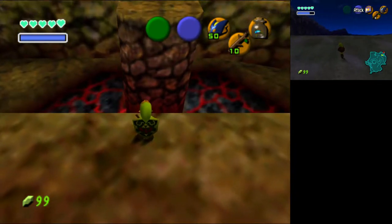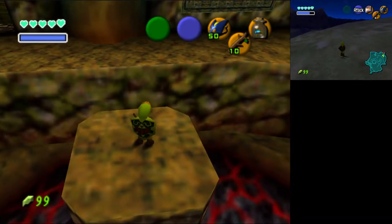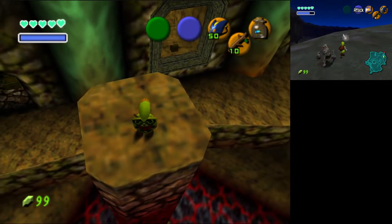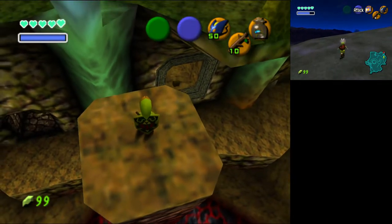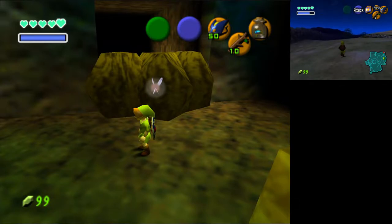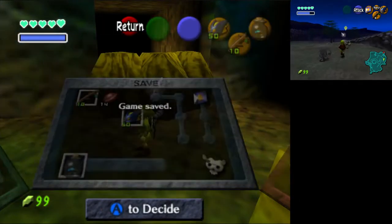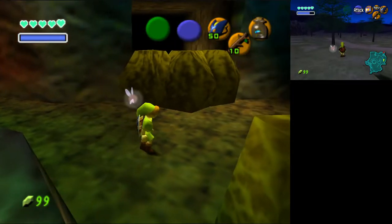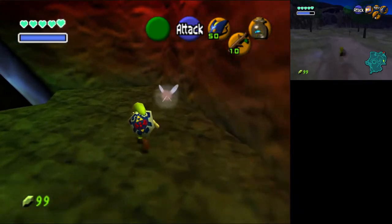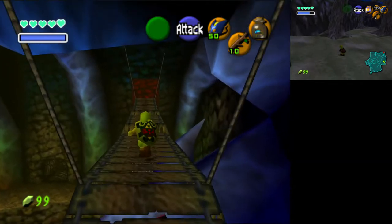I also missed a couple of business scrubs in the forest, so you can grab those if you have 20 rupees. The big things we're still missing are Ocarina, sword, and a bigger wallet — those would all be big advancement items. Since we're still limited to sticks and bomb chews, I loaded up on both between streams, so I'm fully stocked. I've got six sticks; I can kill Skulltulas if I need to.